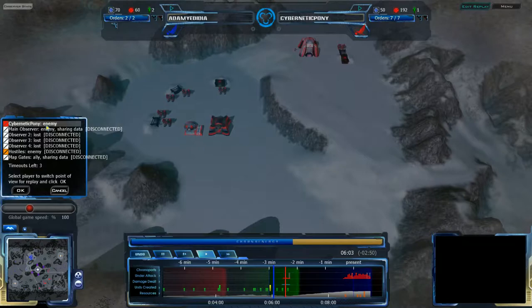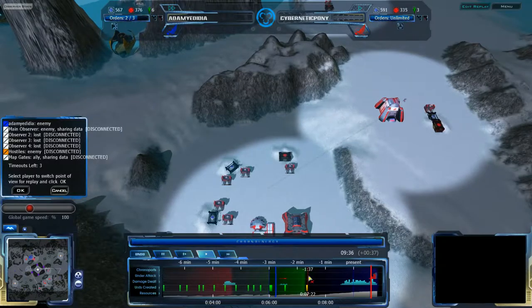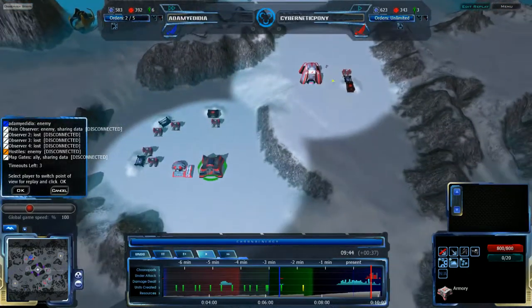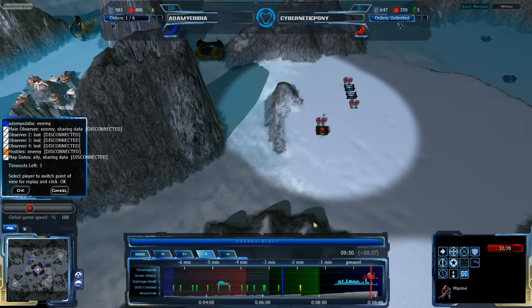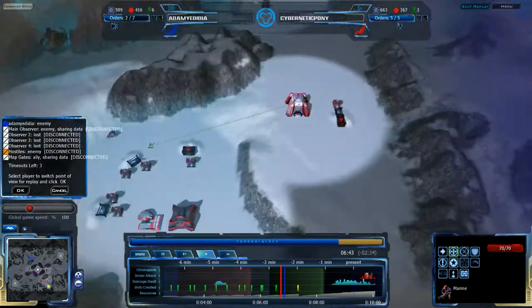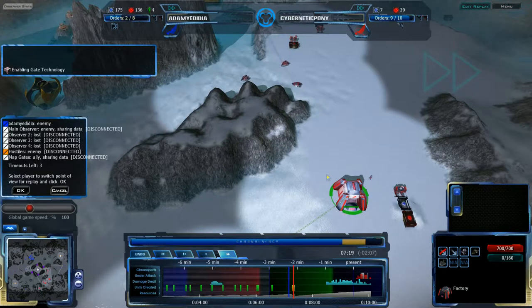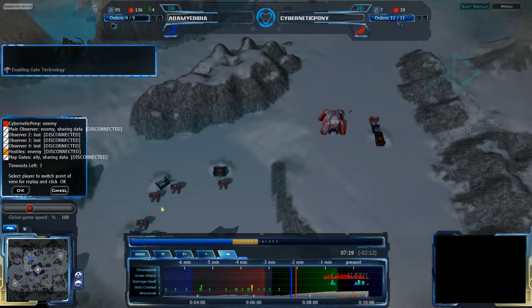Cybernetic Pony appears to have gotten Gate Tech around the 7:20 mark, which is still a little early. I don't know if he's planning on going for ChronoCores right out of the gate. He has a lot of money in the bank, and he's further than the 9:50 mark with Gate Tech up. I don't see any mechs even being built out of his factory — which is surprising, because you need mechs to build any of the gates you get from Gate Tech. Adam Yadidya on the other hand is not going for Gate Tech at all.